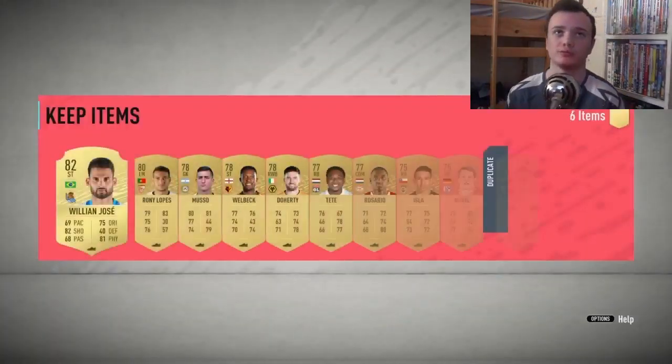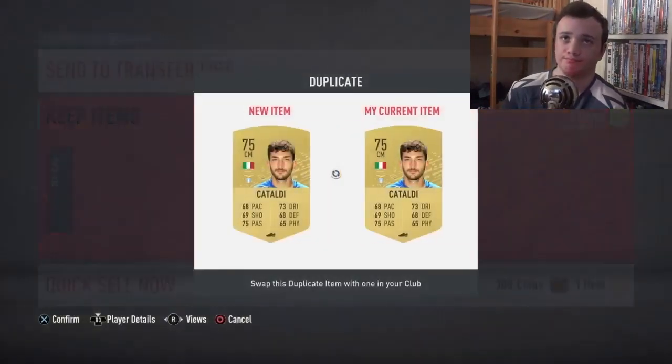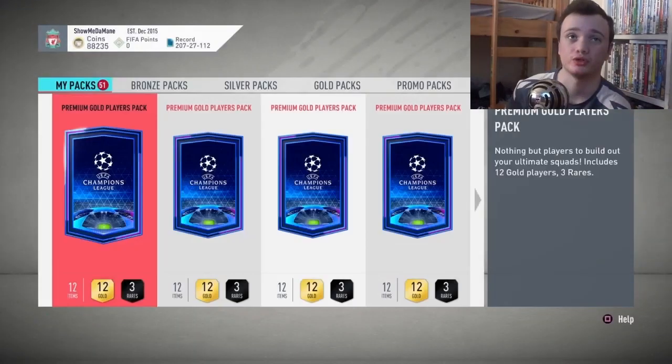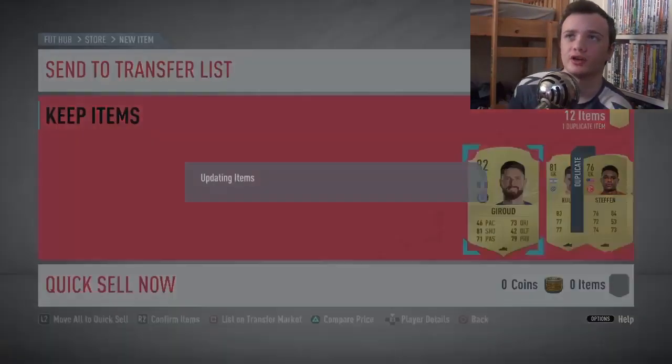There will be a few untradeable packs in this because I picked the untradeable division rivals rewards — it makes sense doing this video. Comments will definitely push some of these cards up in price because of SBC reasons. The only walkout I've gotten so far is Silison — the 85-rated — that's it.